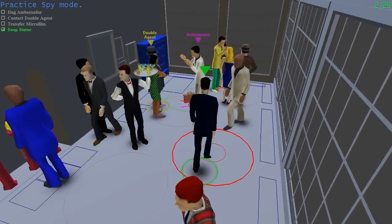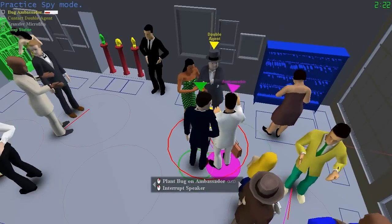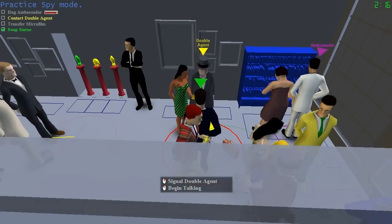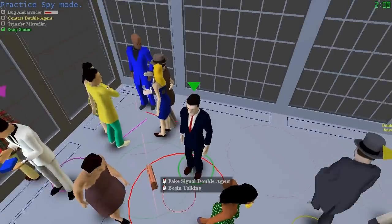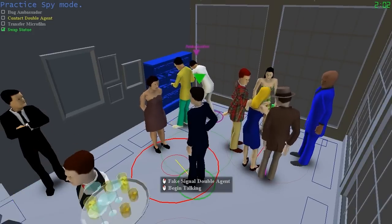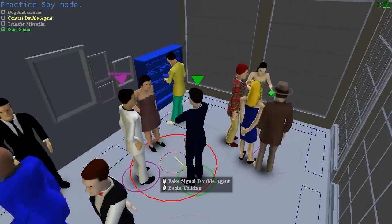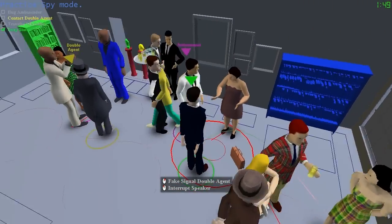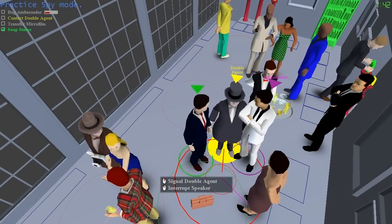Here's the ambassador with the purple triangle. One of the keys is we always want to know exactly where we're going before we start moving. Now I'm standing next to the ambassador and the affordances say 'plant bug on the ambassador,' but he just left. The ambassador does not like people to be in his personal space for very long. You have to decide what you're going to do and then go do it — pick where you're going and move there with authority.